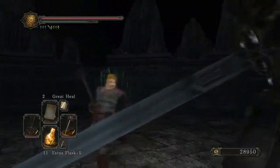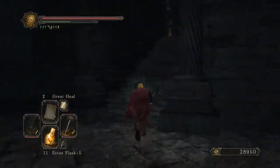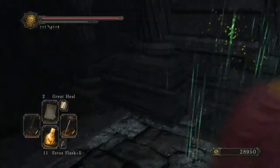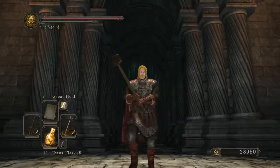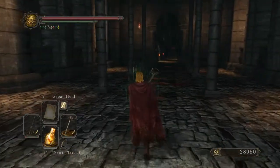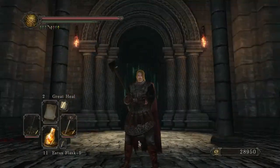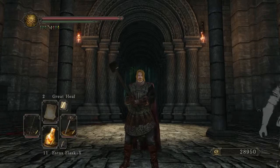This guy won't aggro you ever unless you hit him. See, he doesn't care. There's no fog wall, there's nothing — he's not hostile toward you. So this is a completely optional boss; you don't need to fight him.